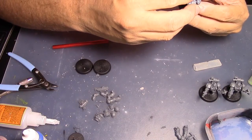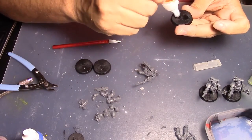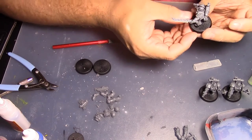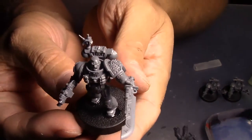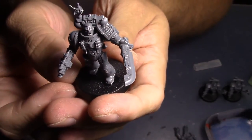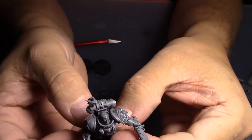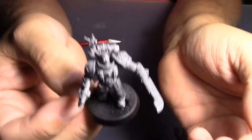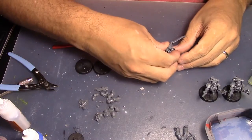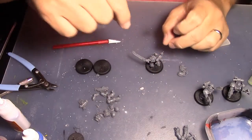It's leaning too far back — there we go. I'm going to put glue on the feet right here on the pads. The glue wasn't holding like it should. And there's the Watch Sergeant — he gets the xenophase blade, he has a bolter. He is going to be the leader of the group, so his ability will be a random roll on a table before the game. Hopefully it's a good one whenever I play.